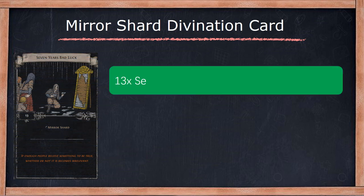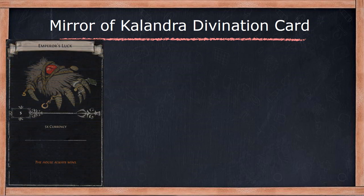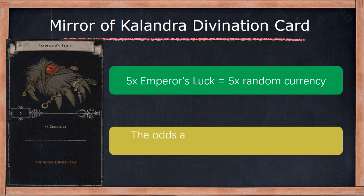A set of 13 'Seven Years Bad Luck' Divination cards can exchange for 1 Mirror Shard. While the odds are rather low, the Emperor's Luck card still has the chance to get Mirror of Calendra.